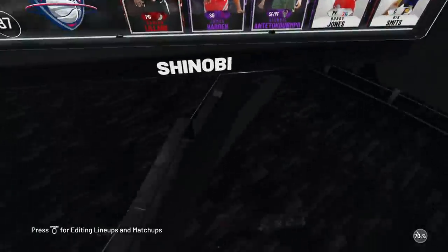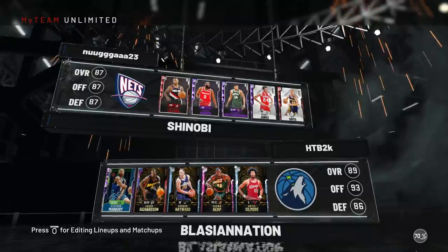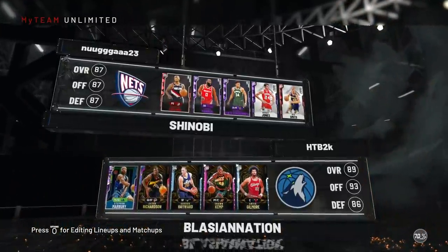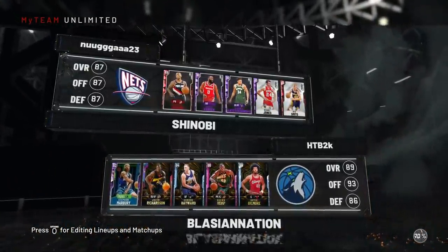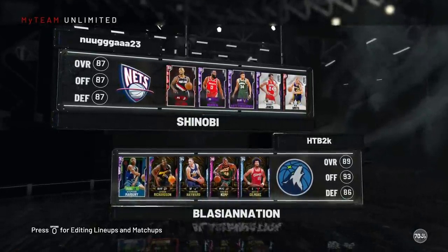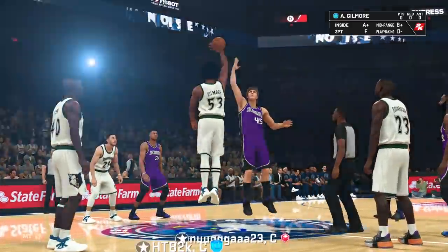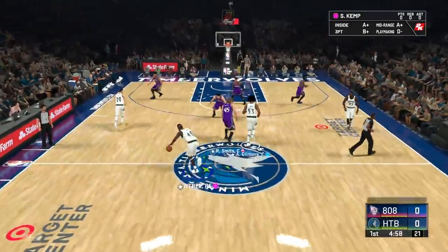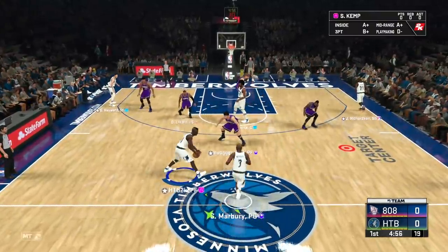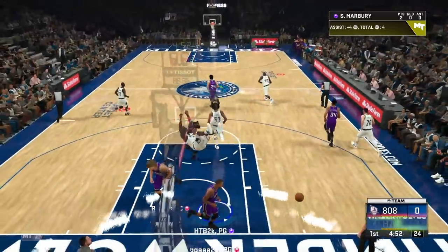Let's see what our matchup's looking like today — this man's got Damian Lillard, James Harden, Giannis, Bobby Jones, and Rick Smith. Not exactly the most OP lineup we can run into, but still a nice debut for milk dud Marbury. Here we go — looks like we're winning the jump ball. Where's my boy Marbury — aka the flash — flying right by to the rim. Easy dunk right there to start the game.